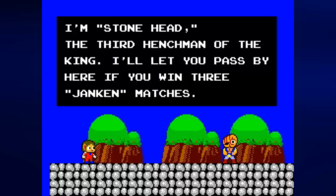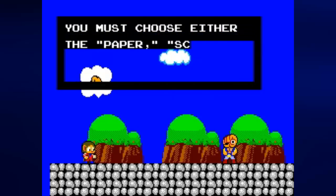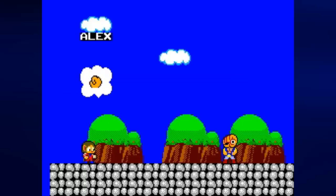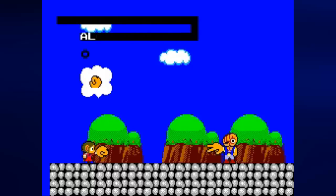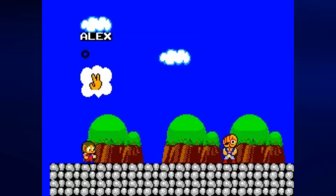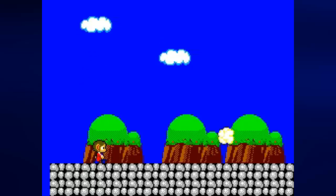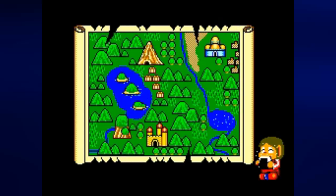Anyway, you'll meet Stonehead. You have to beat him in two rounds out of three at Rock, Paper, Scissors. If you fail to win two out of three matches, you will lose a life. For the first round, you want to choose Rock, which is the closed fist. Rock beats Scissors. For the second round, you want to choose Scissors. Scissors cuts Paper. Paper covers Rock. That's how you win.